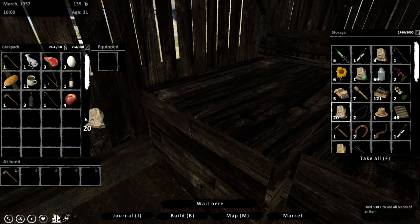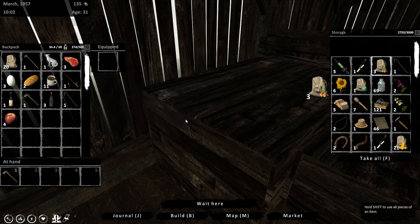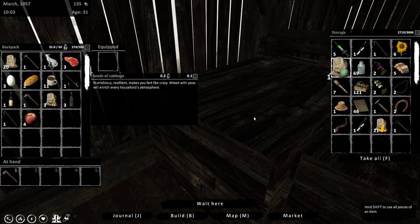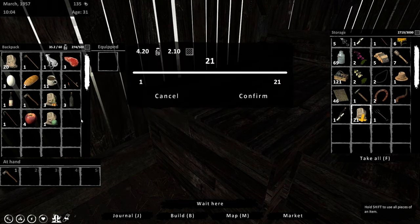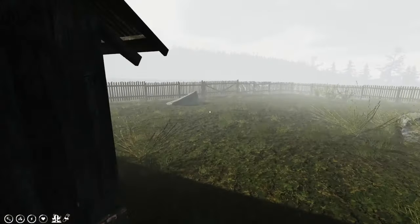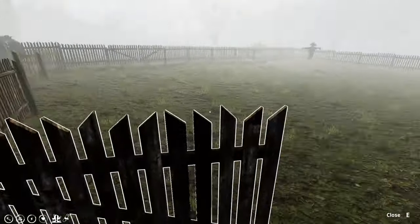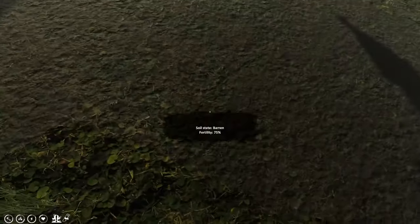Looks like they want us to plant. Onions we can grab, and we got one cabbage seed. We have some corn seeds. Let's actually do that first. I don't think we have any wheat seeds. Let's see what it says for the soil - fertility is 75%.